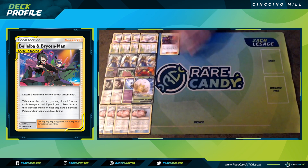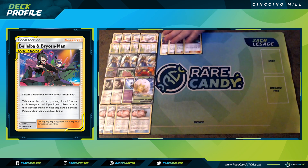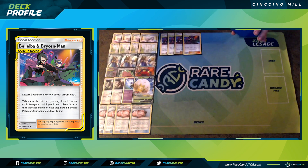Bellelba & Brycen-Man is going to be our main agent to discard cards from our opponent's deck. We can discard three cards from our opponent's deck per turn, but with the help of Lieutenant Surge, we could discard six cards per turn. We also have the option of discarding up to 11 cards by using Perfection to copy Burning Magma GX, or evolving Ditto Prism Star into Macargo GX and attacking with Burning Magma GX.